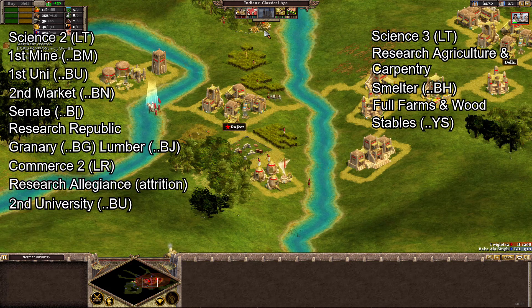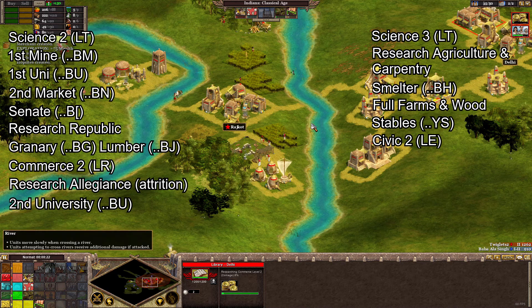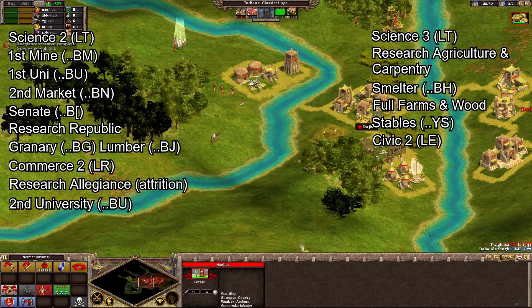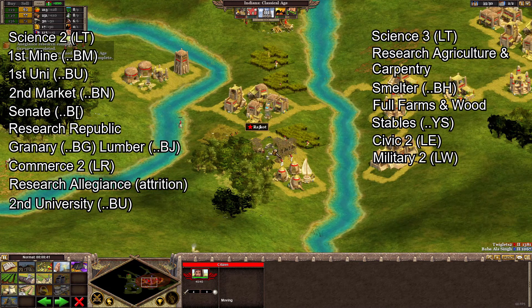We're nearly ready to age up, but next up is to research civic 2. We'll want our third city soon, but first it's all about researching religion at your temple to expand borders and increase your city combat range and hit points. Then, to address the population cap, research military level 2, which will also unlock some long-awaited upgrades for your units.